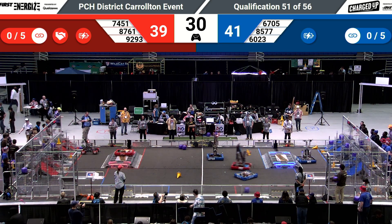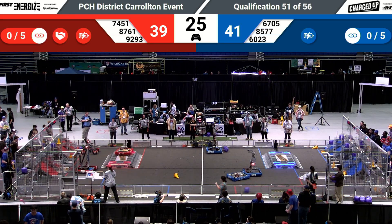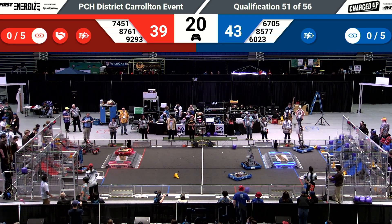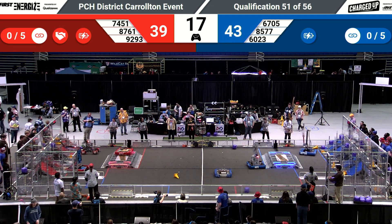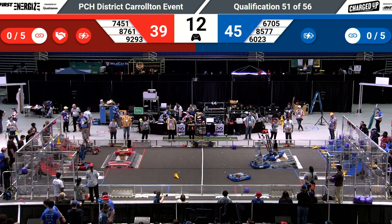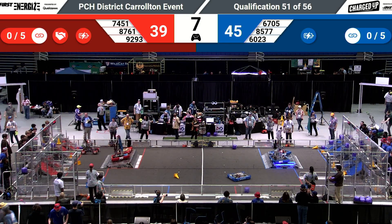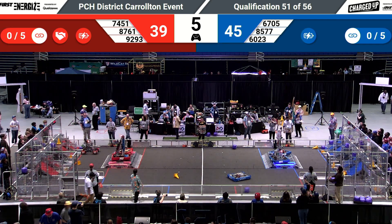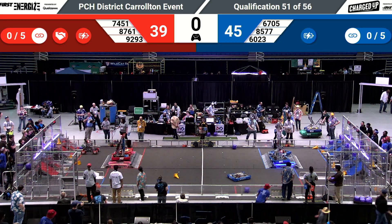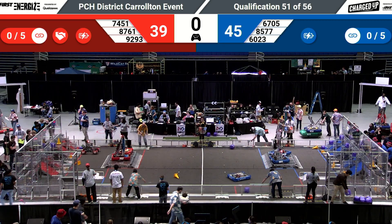It's 41 to 39 in favor of the Blue Alliance with 29 seconds left to go. 8761, the Tiger Robotics team, is on top of the charging station — currently docked and engaged — worth 10 points for their alliance. The Wildcat 5E team tries to do the same. Here comes 7451, the Avenger Robotics team, alongside the Tiger Robotics team. We've got one second left, and that's it for match number 51 of 56 qualifying matches.